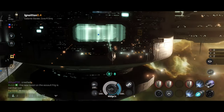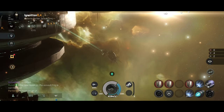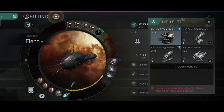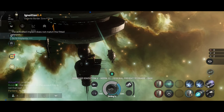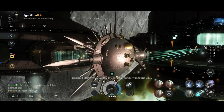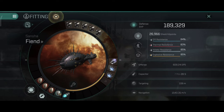Now the build that I would use — and the build you will see today in PvP. Yes, I'll be doing PvP today in this little boat. I know, who is crazy enough to do PvP while half the modules on your ship are not working? Well, that's me. I just have to use this ship in combat — that's just how it goes. With triple adaptives on: 189,000 hit points and 84%, 83%, 85%, and 85% resistance.